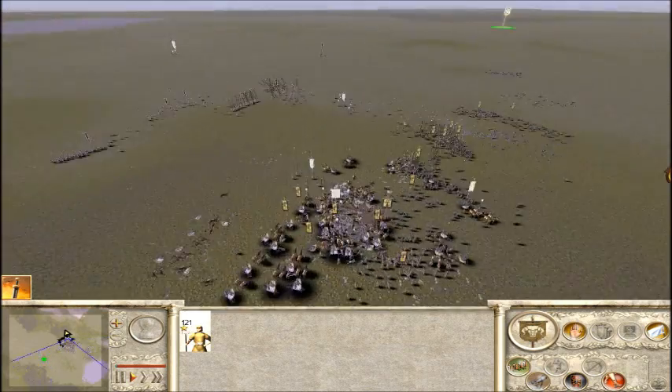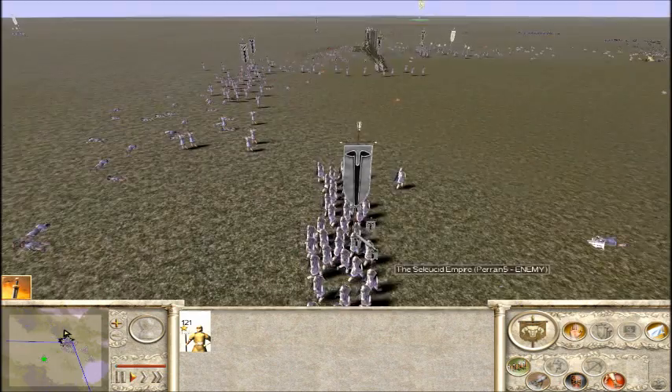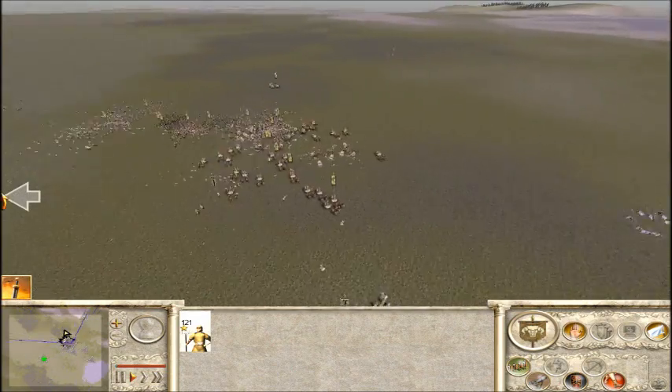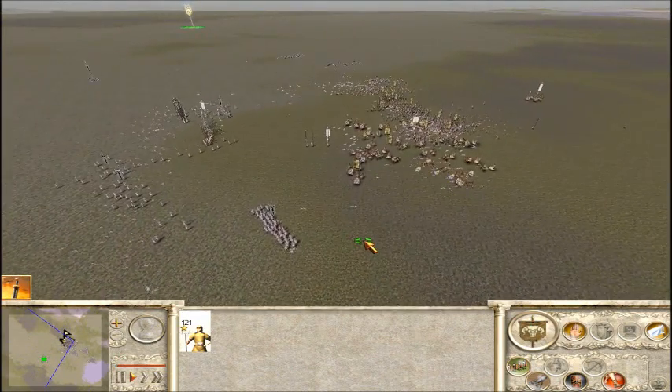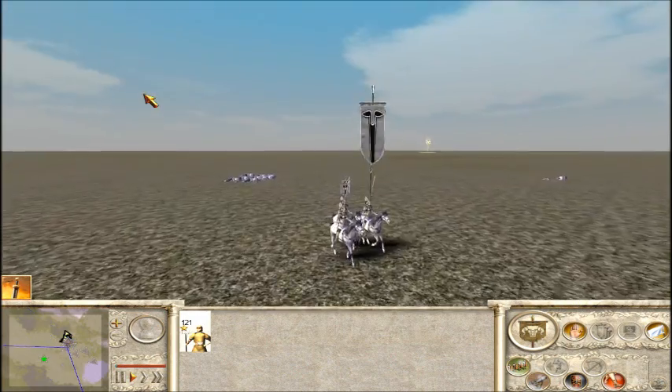The enemy Warlord shows his worth. Two units of archers left — many of our warriors would die rather than run. One companion unit kept over on this side with only three soldiers left.